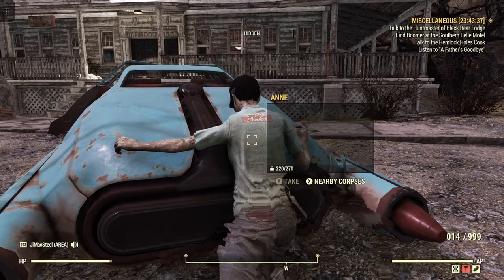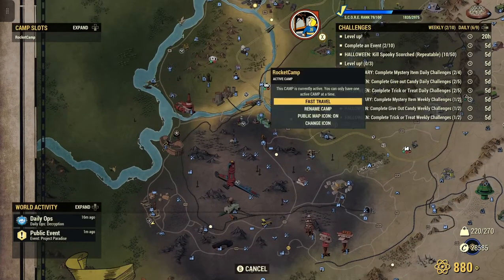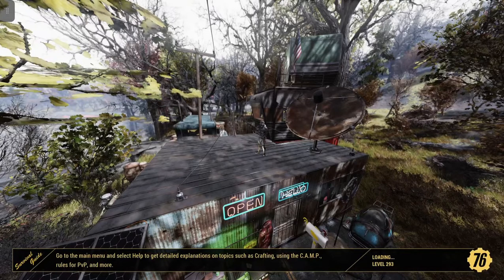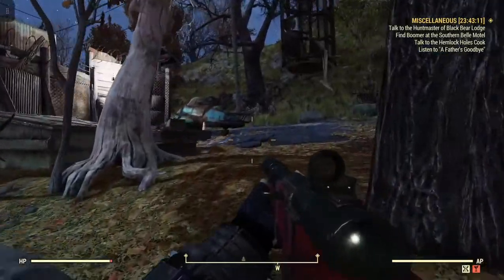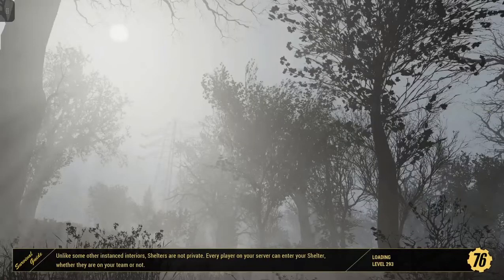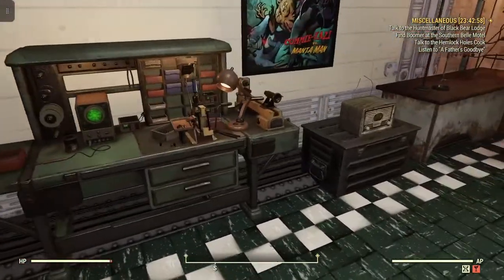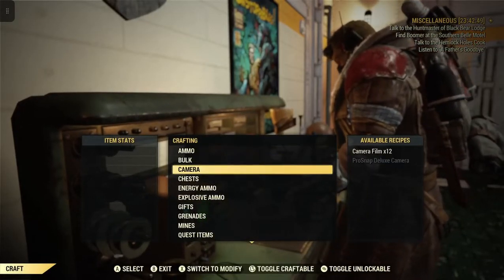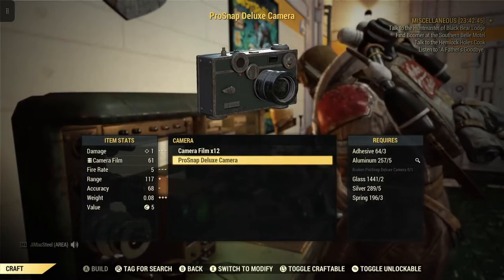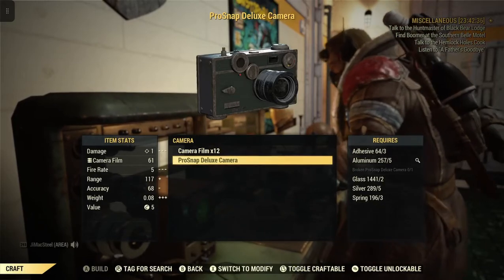Let's say that we took the broken Pro Snap Camera off of Ann. We'll fast travel up to my camp and head to the Tinker's workbench to craft. Go down to camera — Pro Snap Deluxe Camera. You need three adhesive, five aluminum, and the broken Pro Snap Camera which we just got off Ann or Ansel, plus two glass, five silver, and three springs.